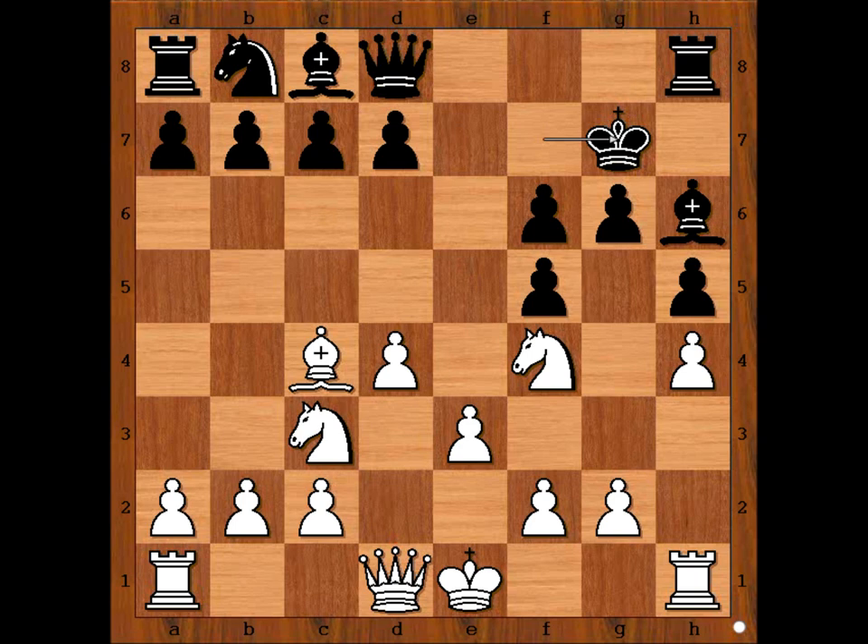White to move — how should white continue? Is castling kingside the best, or perhaps there is a better move? What would you do? Please pause the video and find the best move for white. Be diligent and find the best move for white. Are you ready? What did you find? Did you find this move? This is the killer move. King takes knight. What did white have in mind when he sacrificed the knight? How to continue the attack? This is how Moisinko continued.